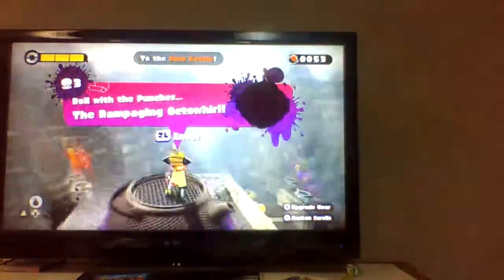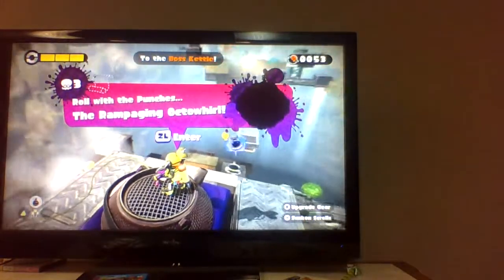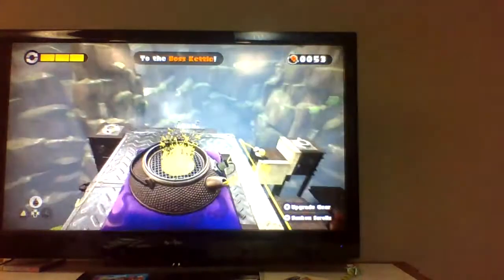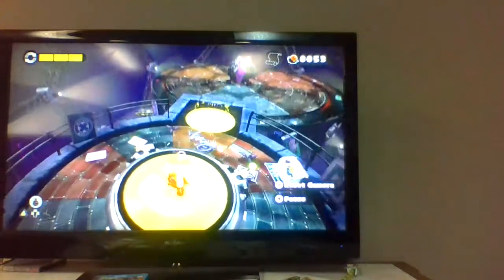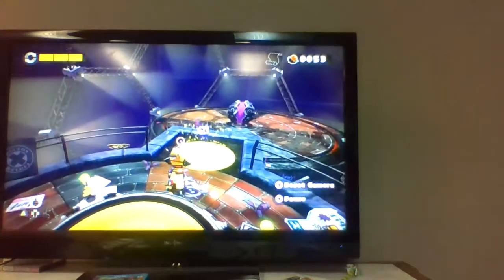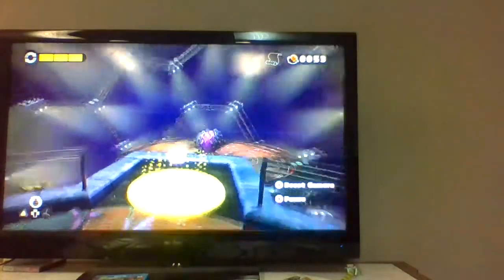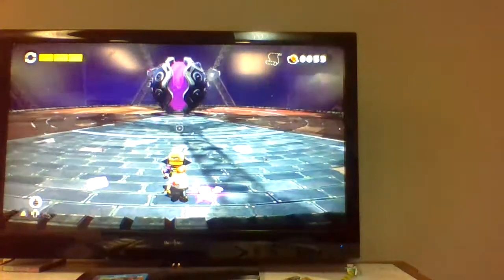Though the showing of it doesn't look anything like a kettle. So let's hop into it and see what the boss will look like from our view at first. That's not too creepy. It's a clam — a clam with ink inside of it. A clam with a tentacle.